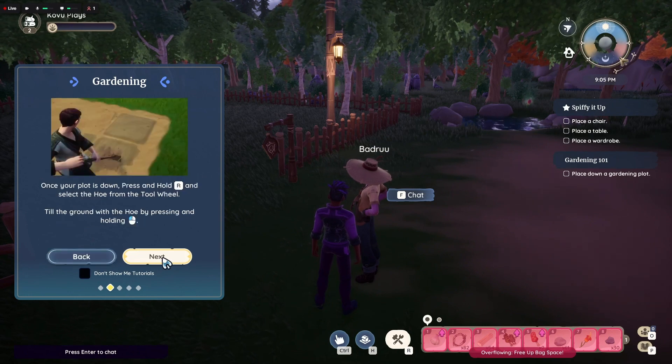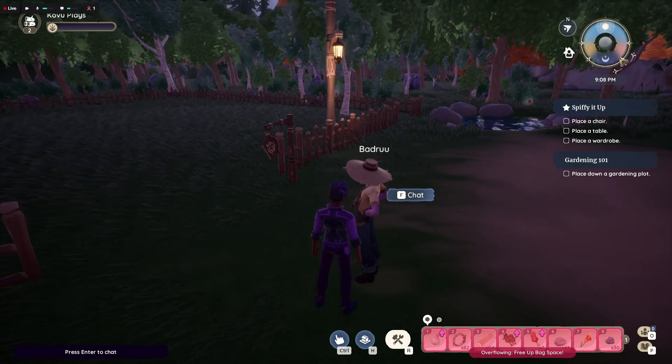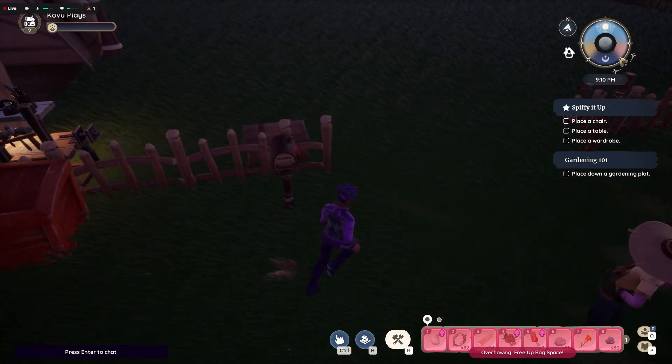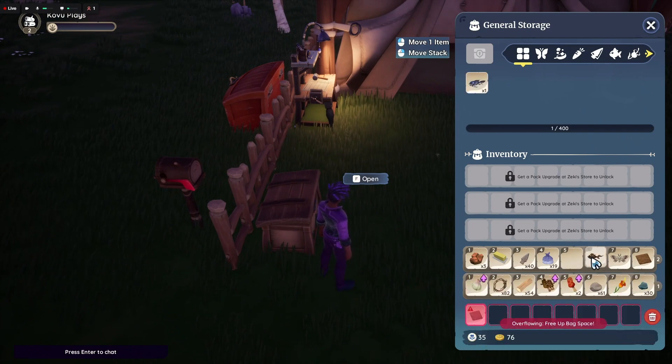So we select it — got it. Then we select and plant. There's a lot of selecting. My inventory is full so I need to store some stuff. Let's open this up — I'm gonna put the fish that I caught in here. Yeah, that's sick, just the stuff that I caught I'll put in here.